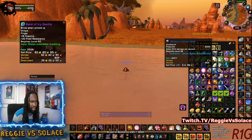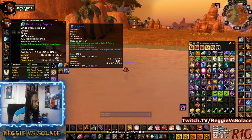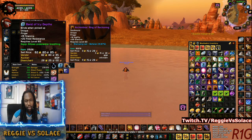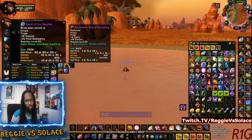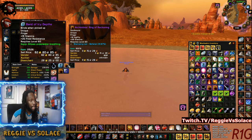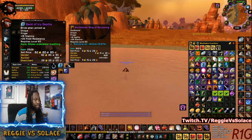The first one is the Archmage's Ring of Reckoning you get from Nefarian in Blackwing Lair. A lot of people think it's memes because there's no green text — there's like half a percent crit for melee classes, there's no hit. But what they're failing to look at is the high stamina on that ring. To my knowledge, there isn't a ring that's higher stamina. I could be wrong, but it's definitely one of the highest, if not the highest.